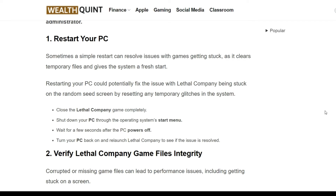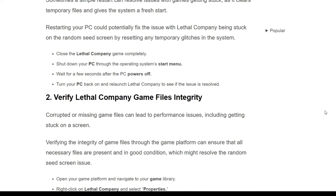So the first solution is restart your PC. Simply, sometimes a simple restart can resolve issues with games getting stuck. You have to close the Lethal Company game completely and shut down your PC through the operating system via the start menu, and wait for a few seconds after the PC turns off, then turn your PC back on and reload Lethal Company to see if the issue is resolved.